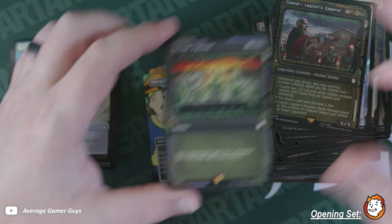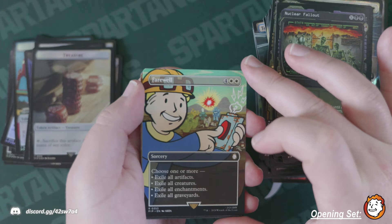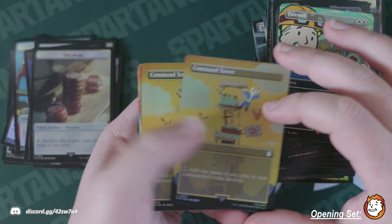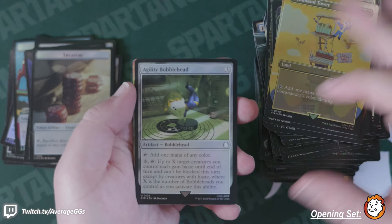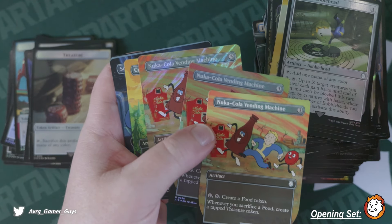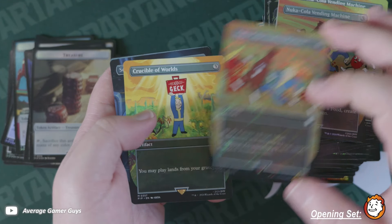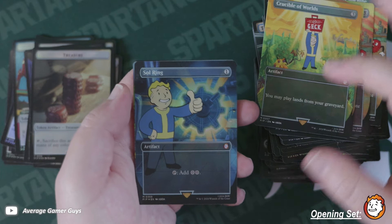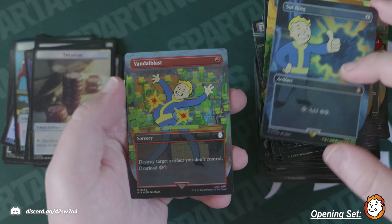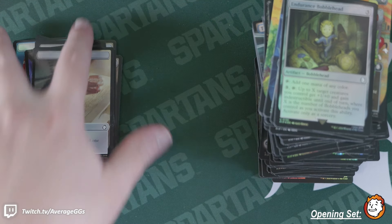What another good box! In terms of big hits: we got Farewell, two foil Command Towers, the Agility Bobblehead, the Nuka-Cola in all three versions — non-foil, regular foil, and surge foil — a full playset of versions. We got Crucible of Worlds, the foil Sol Ring which is just so beautiful, Vandal Blast, and the Endurance Bobblehead.